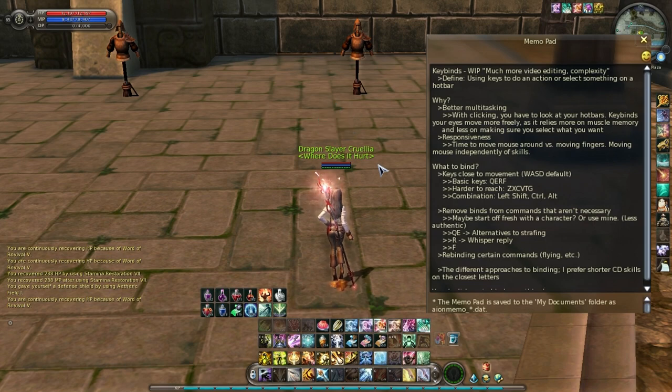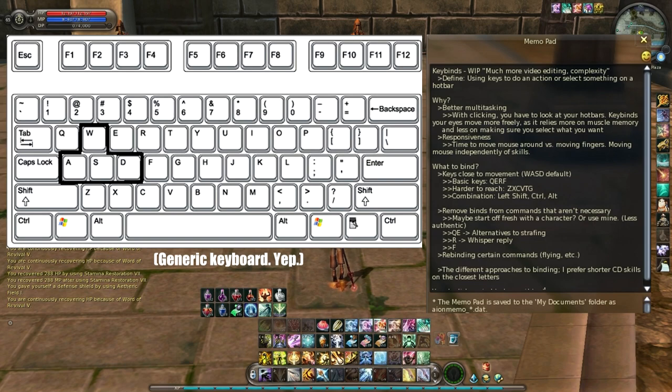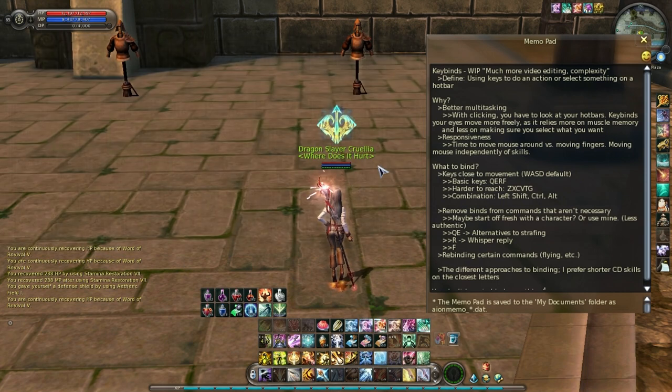What better way to start simple than to bind around the WASD keys — your movement keys. You could have these rebound to ESDF, but let's talk about WASD because it's more general. Now there are a few keys around these letters that I think are really good: Q, E, R, and F. Q is good because it uses your ring finger, and E, R, and F are good because they use your index finger. F might be a bit of a stretch, but it's not really that bad — if it's awkward, you don't have to use it. These are good starter keys.